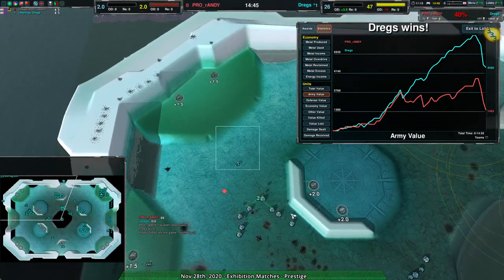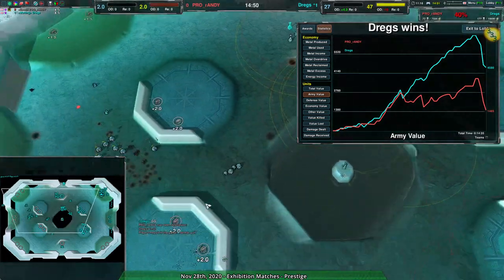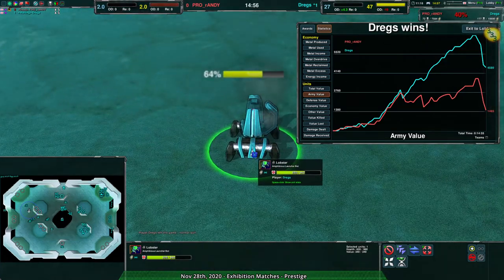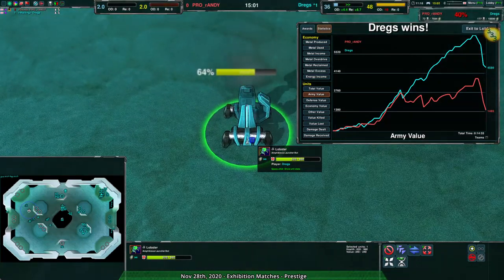Nicely done by dregs with the lobsters. That game was decided by lobsters — that was the MVP unit right there, the humble lobster and its ability to throw other units around.